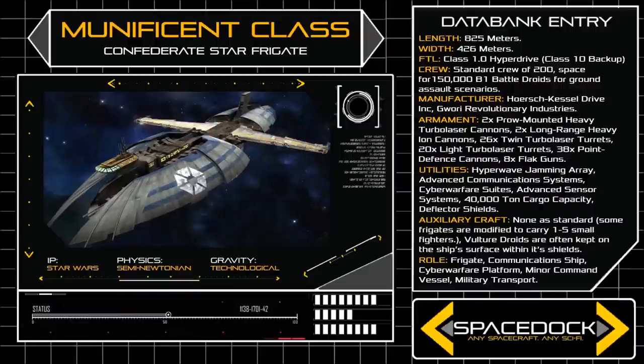However, the Munificent is generally lacking in launch bays, with only some modified variants featuring a single small starfighter hangar, and as such any battle droids carried aboard the frigate would need to be transferred to a docked C-9979 lander before being deployed to a planet's surface.